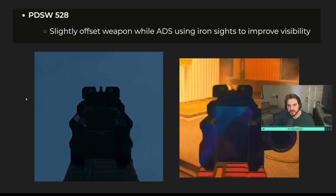The PDSW 528 — the P90 — has always had a problem where the back of the iron sights was raised too high from the player's perspective in game, making it really hard to see your target. They've updated this now; the current image shows much, much better iron sights compared to what they used to be.